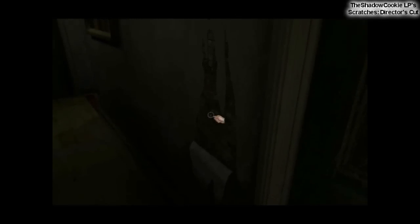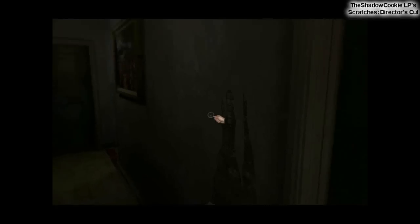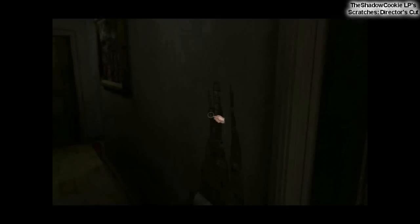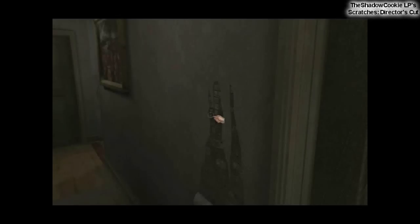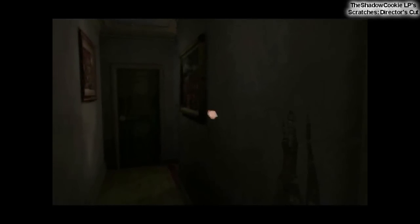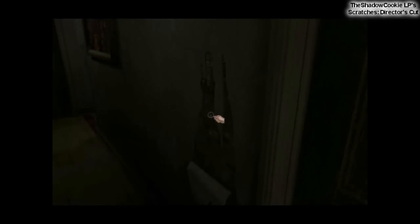I'm gonna recap everything we found out at a later point in time, but for now, this room is our number one priority. Why would the Blackwoods have a room inside their manor and then just break it up and try to forget about it? That's what I presume. Considering everything we've found out so far — the murder, among other things — I'm really not that surprised to find out that there is a hidden room. But what could be inside? Maybe evidence? And more importantly, how do I get inside?